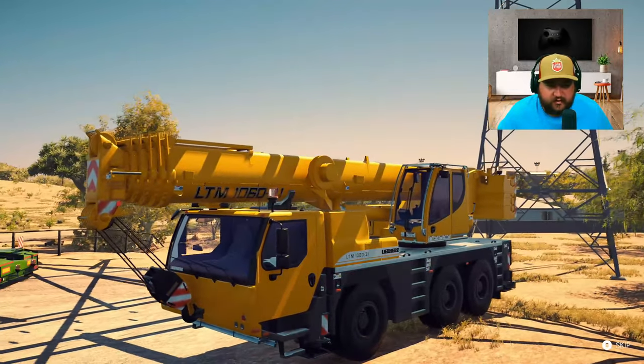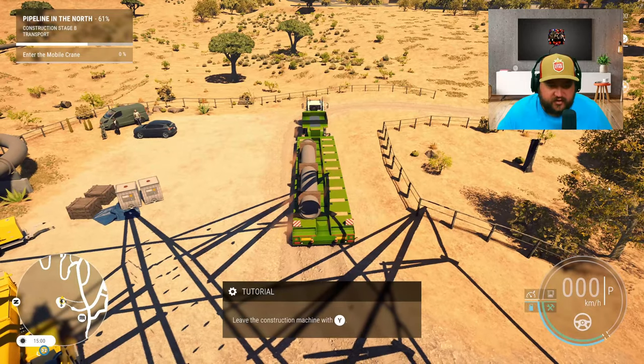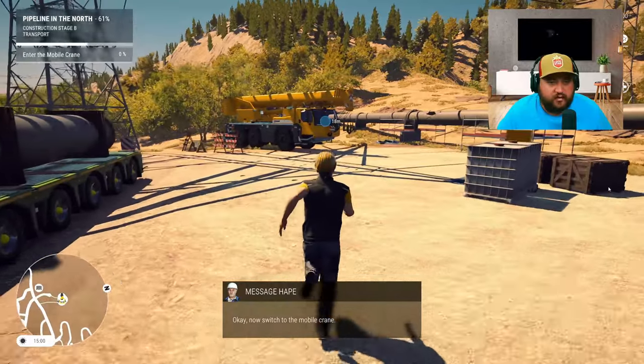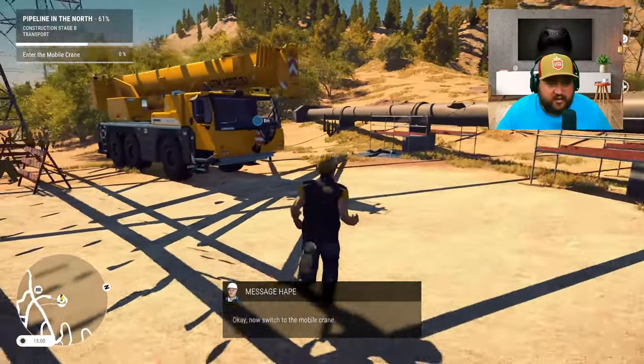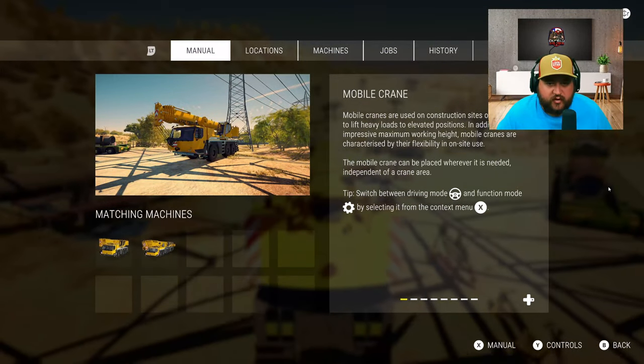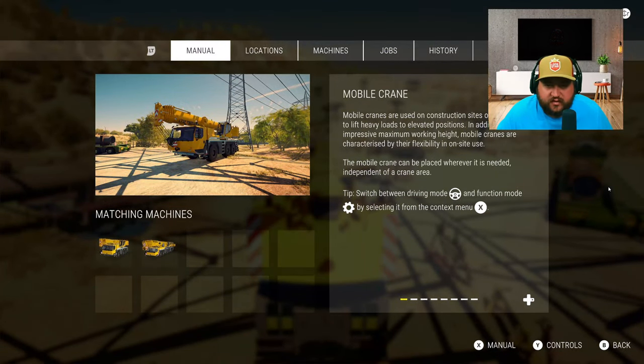We got to use a crane - good old crane. Now switch to the mobile crane. The mobile cranes used on construction sites are on the road to lift heavy loads to elevated positions. In addition to their impressive maximum working height, mobile cranes are characterized by their flexible on-site use - the crane can be placed wherever it is needed independently.